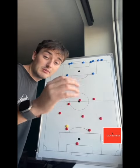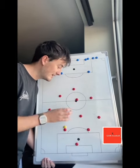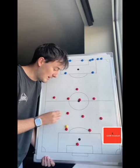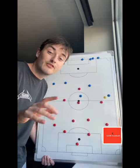Whatever side the ball's on, that pivot goes up and the other pivot goes down. The 4-2-3-1 allows for so many rotations too. If you're lacking wingers, you can have a midfielder come in, then have a higher fullback — there's so much flexibility in a 4-2-3-1.